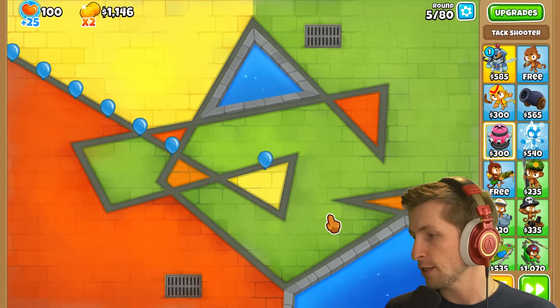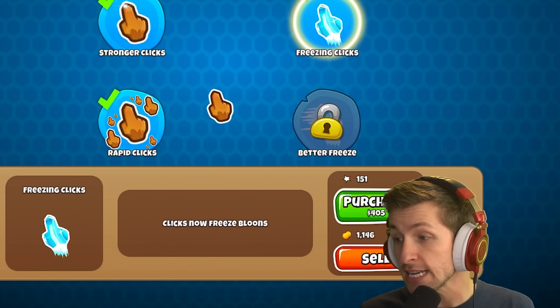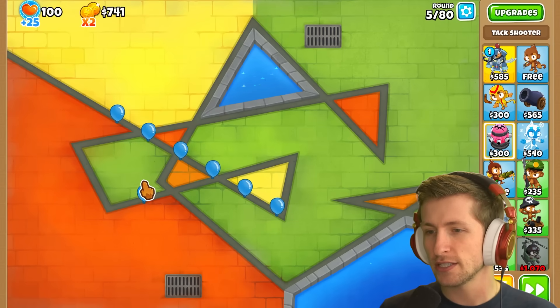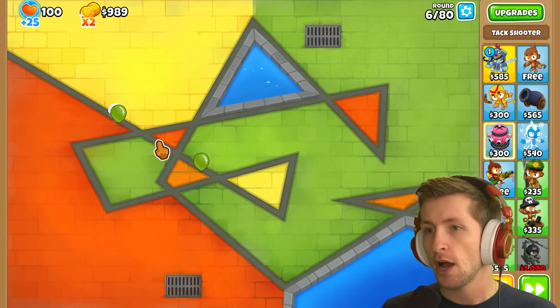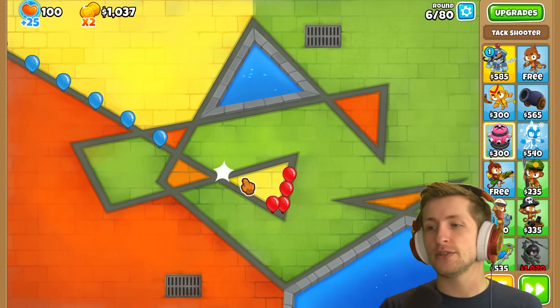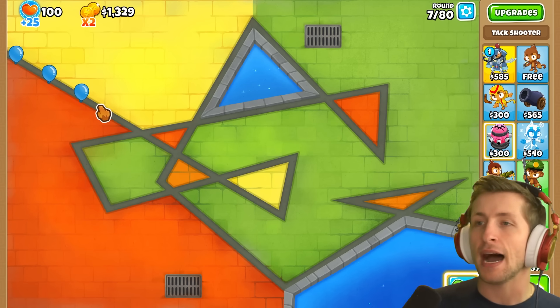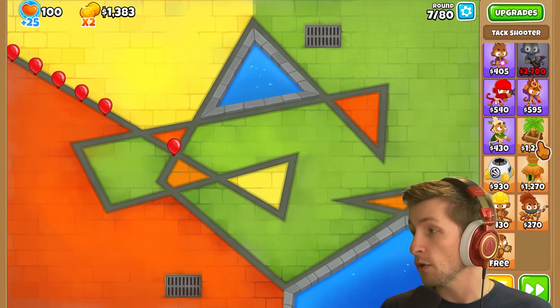We now have a couple of options: freezing clicks, which freezes balloons, costs 400 dollars. When you click on balloons and don't instantly pop them, it freezes them, which is going to be really nice to buy us some time. I can definitely see running into some problems without it, so that's good to have.